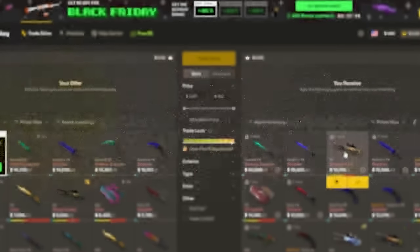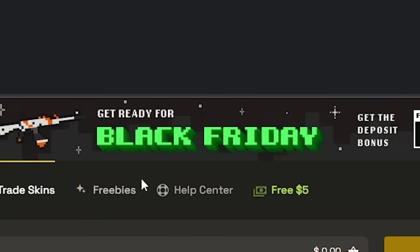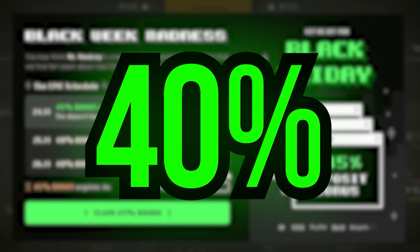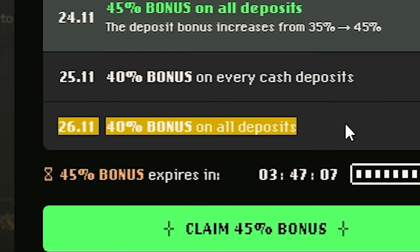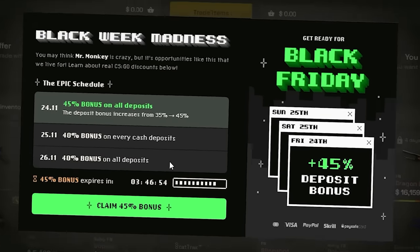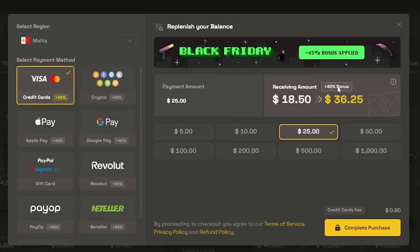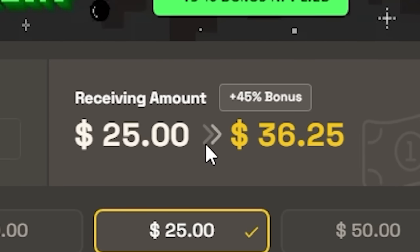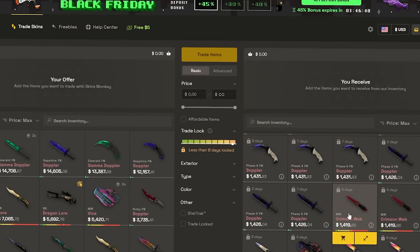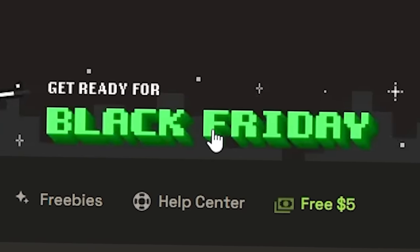Skins Monkey is a CS2 trading site where you can exchange your skins for brand new ones if you want a new loadout. Right now, they have a Black Friday event where you get 40% bonus deposit on both Saturday and Sunday. So if you're planning on trading your skins for new ones, you should do so quickly to take advantage of the increased deposit bonus. All you need to do is claim it and you get a deposit bonus — meaning you get more bang for your buck. If you've ever wanted a new loadout for CS2, now is the time during Skins Monkey's Black Friday event. Thank you very much, Skins Monkey, for sponsoring this video.